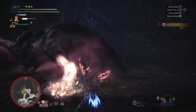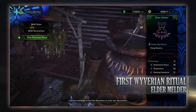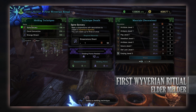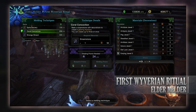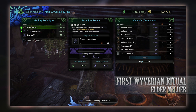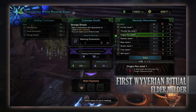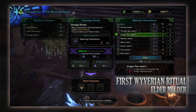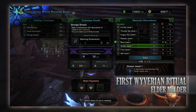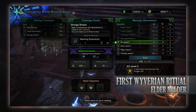Moving on to the last and probably the most interesting yet frustrating aspect of the Elder Melder, which is the first wyverian ritual. This is to do with streamstones, and they're located in the right panel underneath the bonus ingredients. This is, for lack of a better word, a glorified dual gambling machine. When you click on it, you'll have three options: spire sorcery, coral concoction, and strange stream. Think of these as different tiers, with the spire one being tier one and the strange one being tier three. These indicate the potential rarity of the gems you get out of this ritual. The first wyverian ritual is a way of getting the rarer gems in the game without constantly grinding tempered monsters, but it's a gamble. Nonetheless, it's a way of spending your excess jewels that you already have — say you build up quite a collection of anti-blast jewels — it's a way of converting them into potentially a jewel you actually want.